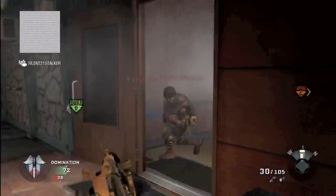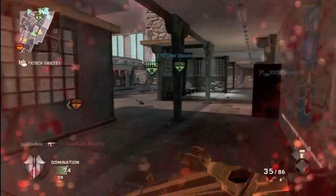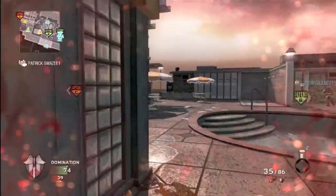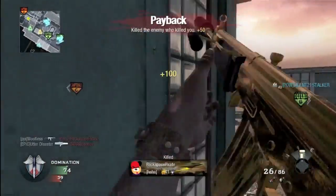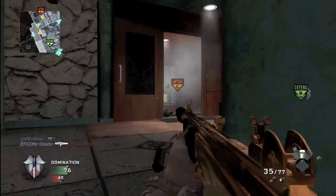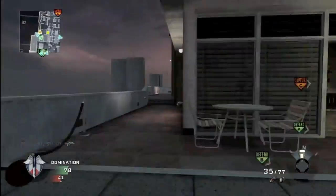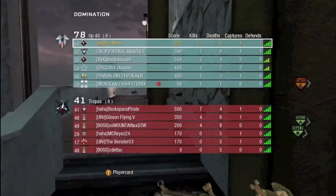Lightweight pro gives you those close-quarter strafing advantages. Marathon pro gets you from one side to the other. Sleight of hand pro gives you fast reload which is underrated when you're in the enemy team's spawn. If you don't want the fast reload, Steady Aim pro is pretty good because you get fast ADS after sprinting. When you have marathon pro it's always good to have it - I always struggle between Sleight of Hand pro and Steady Aim pro when using a shotgun class.